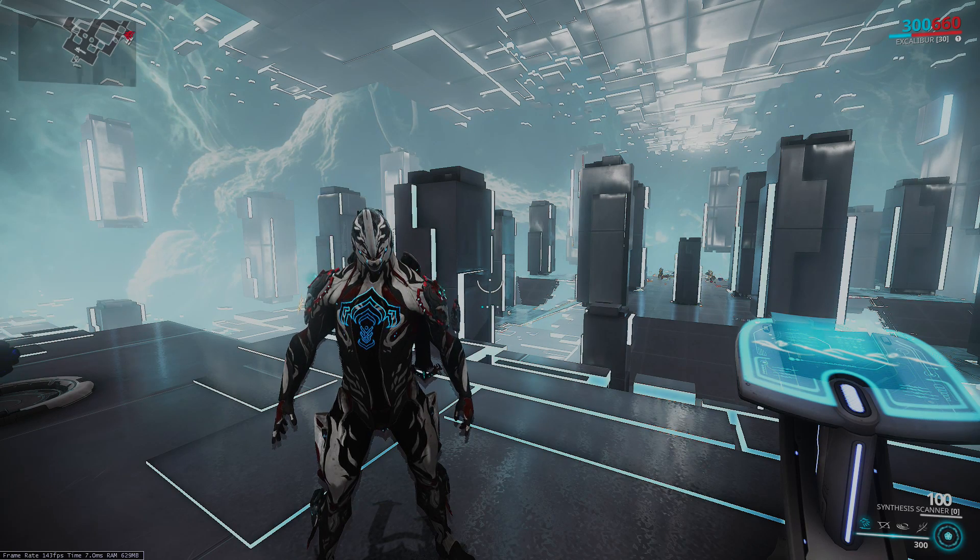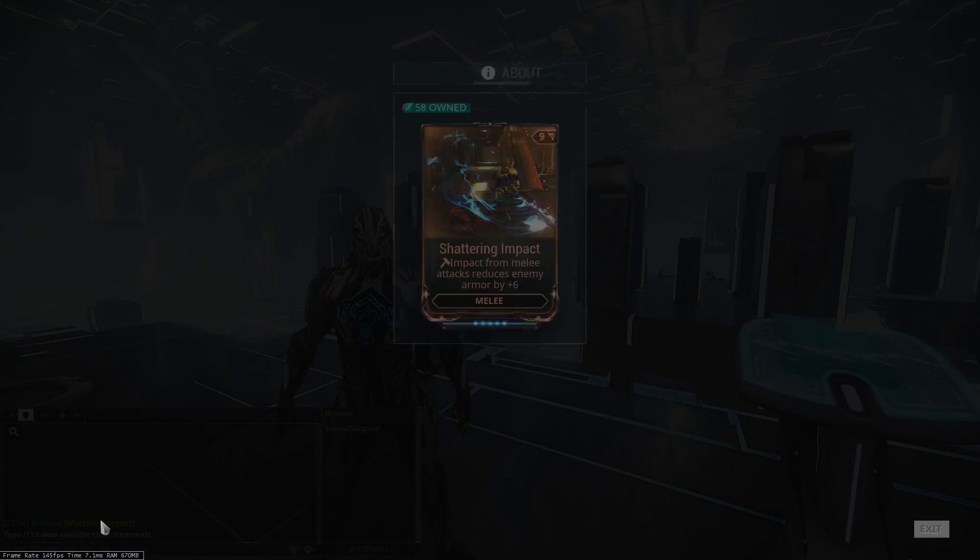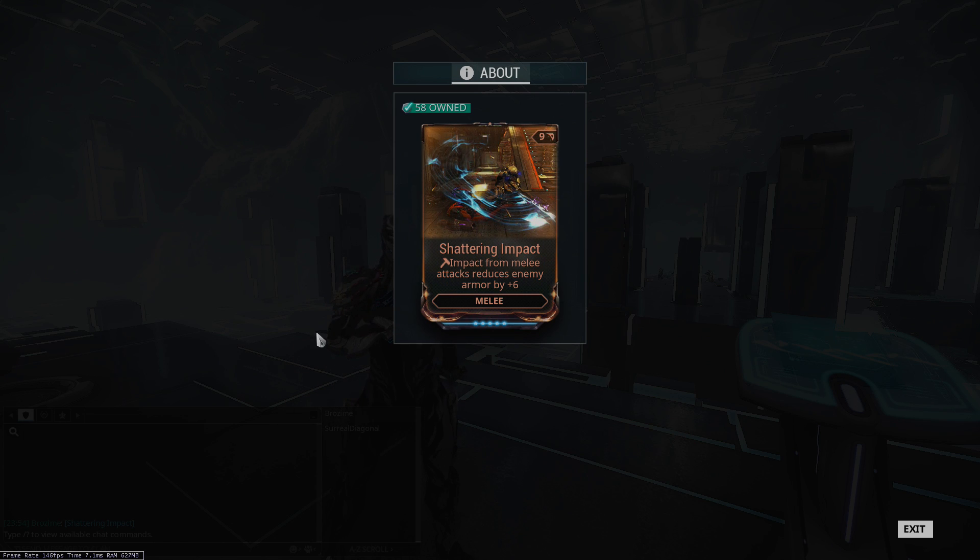Hello and welcome. Today we're going to be talking about Shattering Impact. This mod was featured in my solo eidolon guide and it became incredibly clear that a lot of people don't know how or why this mod works, so that's what we're going over today. We're just going to focus on how Shattering Impact actually works, and for that we can start with what is said on the card: impact from melee attacks reduces enemy armor by plus six.